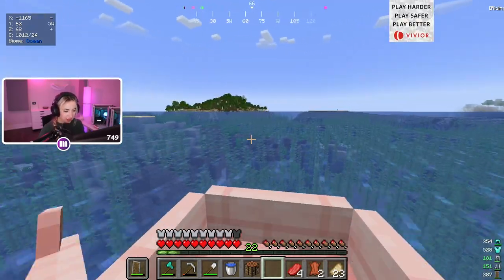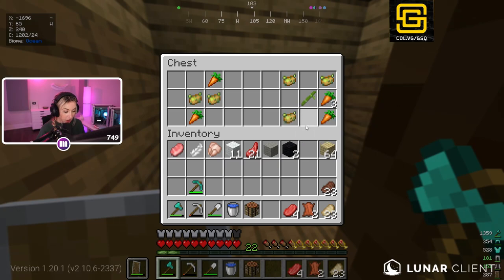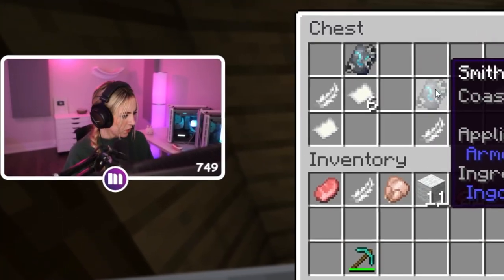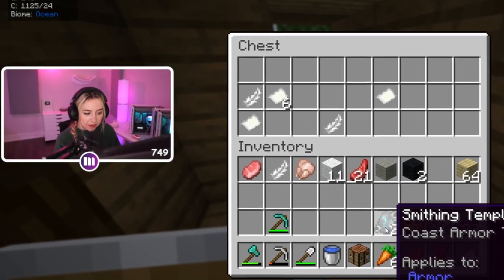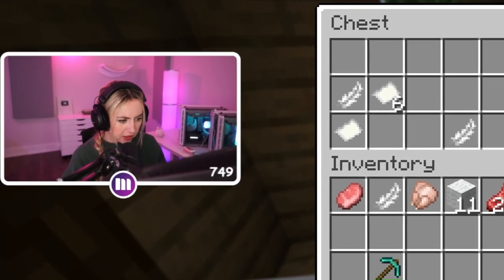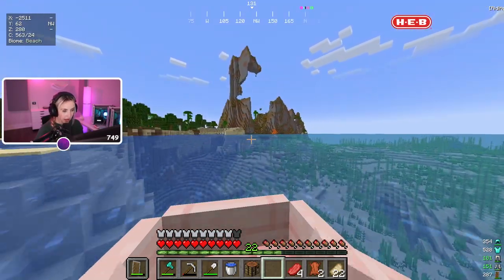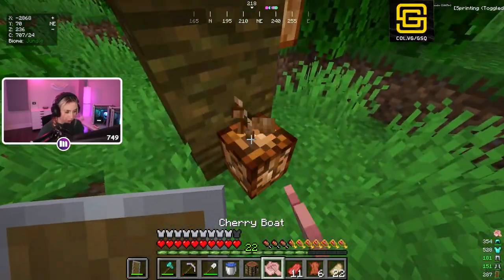Please let me find a cave. I was hoping to sell enough sugarcane to get max diamonds but I don't think that's going to happen. A little abandoned shipwreck - nice, a poisonous potato. Whoa, what is this? A smithing template - coast armor trim. Is this to put trim on your armor? I have no idea what this could be, I think it may be something new added recently. Okay, time to keep exploring - whoa, huge mountain!